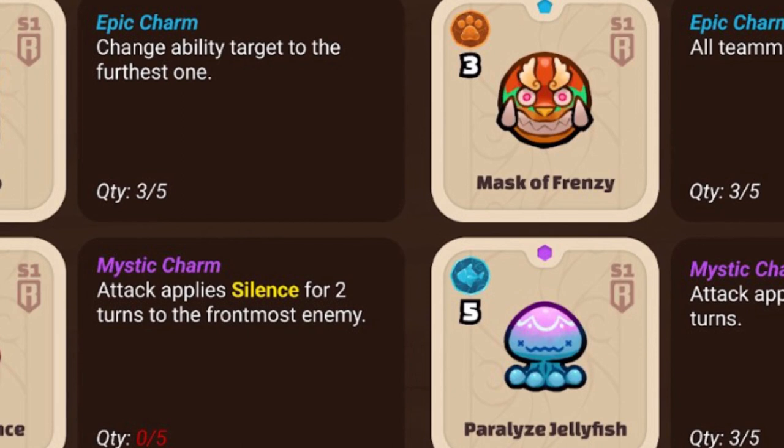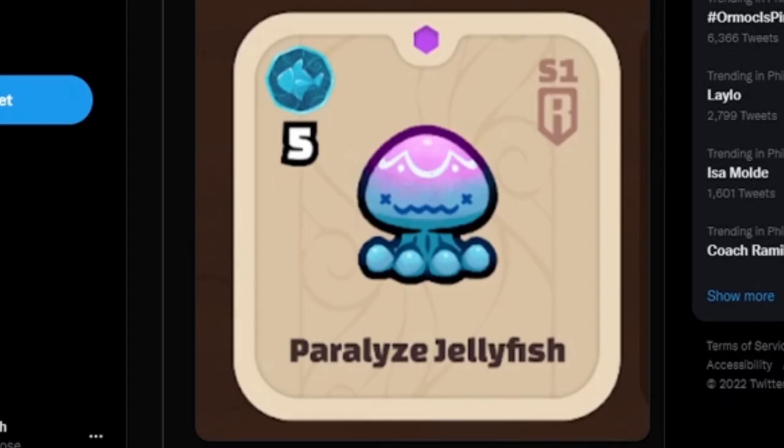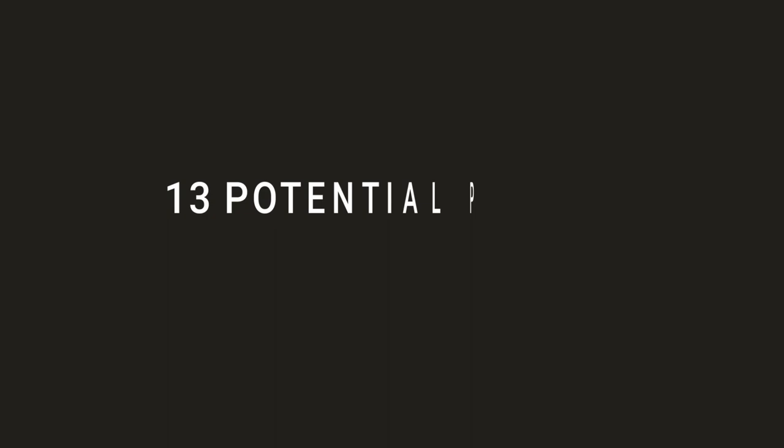Each charm takes up a certain amount of points when equipped to a card. This is where potential points come in. Potential points determine how many charms your Axie can have equipped. Every Axie can have a maximum of 13 potential points, and with each charm costing a certain amount of these points, you will have to use some strategy to figure out which charms you should allocate these points to.